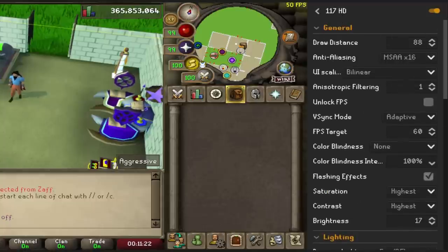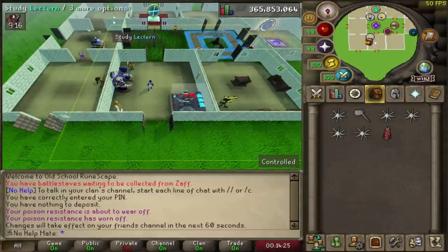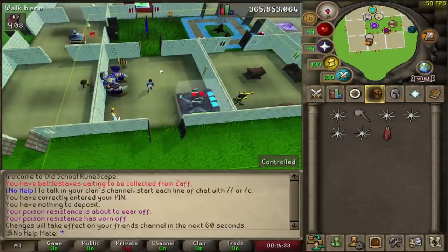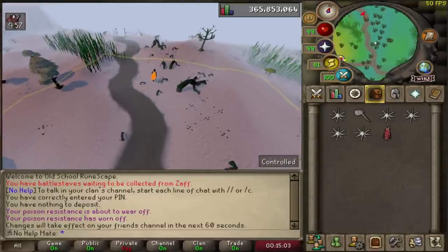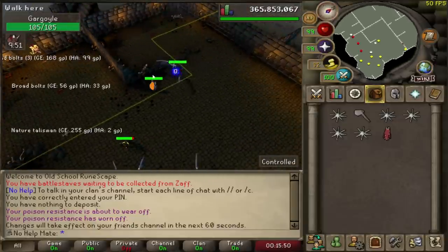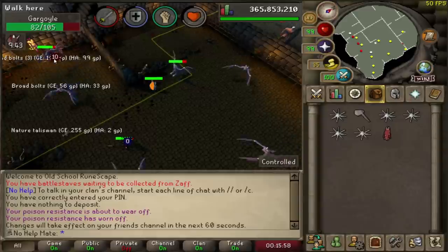The next plugin is called NPC Aggression Timers. As you can see, there are big squares around the game — I have this plugin on all the time. Basically, it allows you to AFK at creatures a lot better. I'll head to one of my favorite creatures, gargoyles, to show you this in action. You get on your slayer task and you want to AFK, so I start attacking this gargoyle. Within this square they will be aggressive to me, and there's a timer at the top showing nine minutes and 43 seconds.